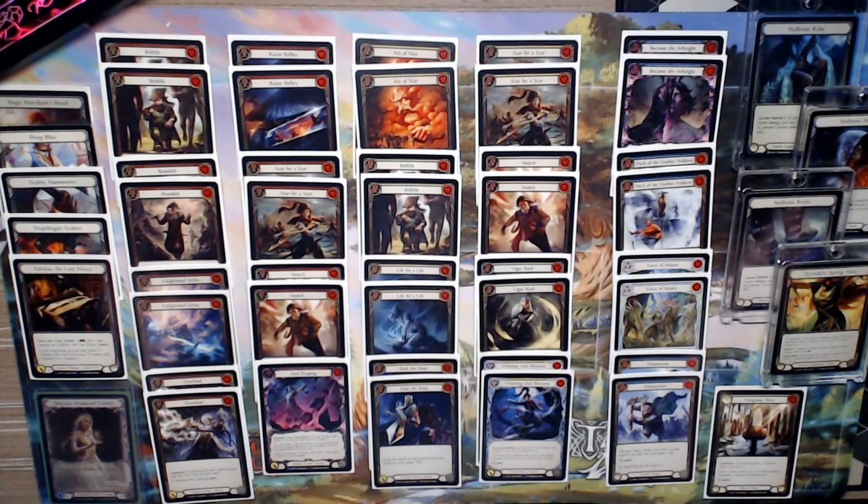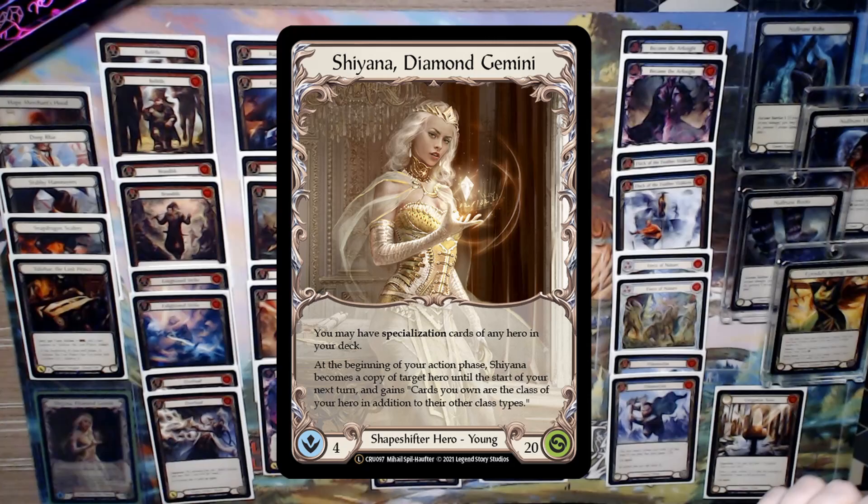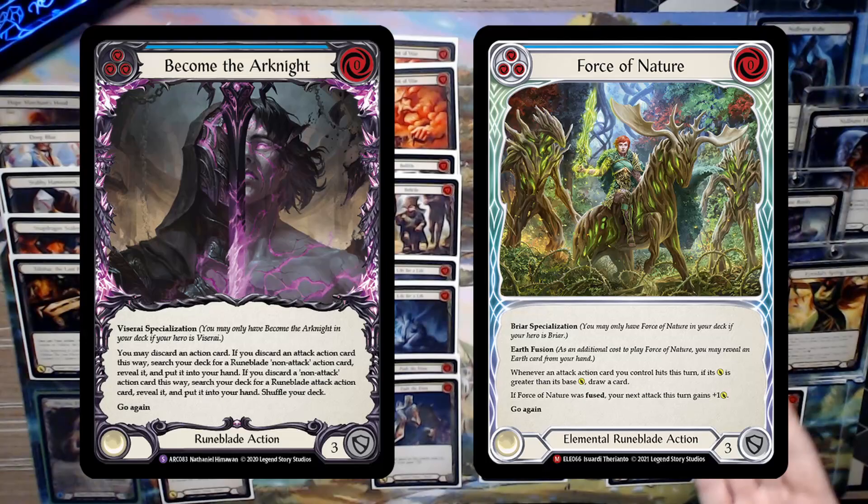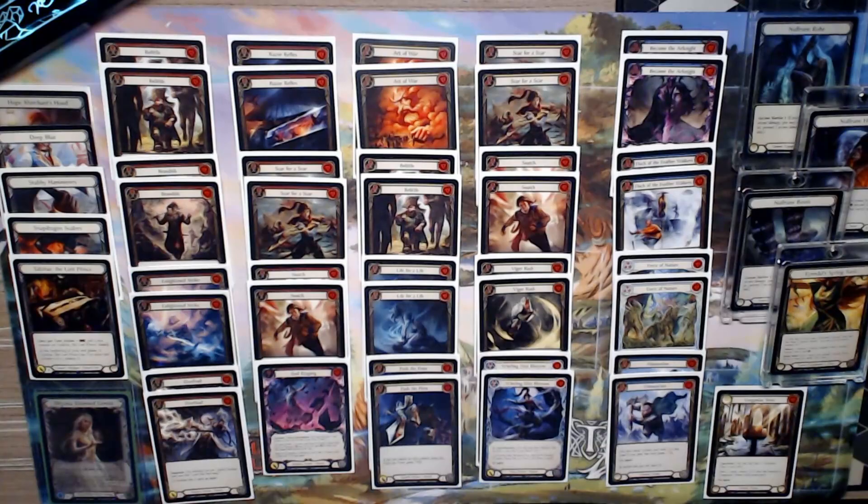Simple, right? Well, why are we using Shiana when we could just use Briar for Force of Nature? The main reason is redundancy. While one half of our combo is in our equipment, it doesn't do much if we can't draw the Force of Nature. So this is where Become the Arcanite comes in, allowing us to discard an attack action card to search our deck for a Force of Nature — effectively making Become the Arcanite copies three and four of Force of Nature.